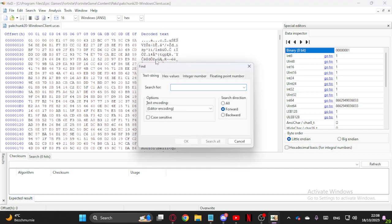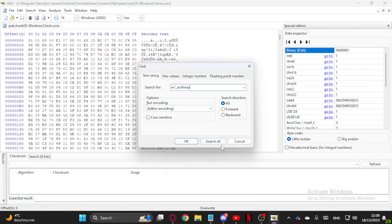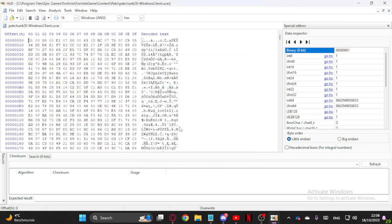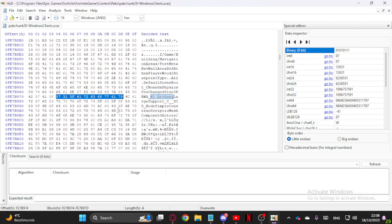Now what you want to do is go to Search, Find, and then go into the description and copy W1_Archway and paste it in. You can do Search All, but I prefer just clicking OK. And then you'll find it. Click F3, and F3 again.